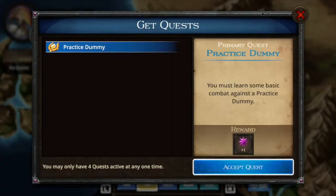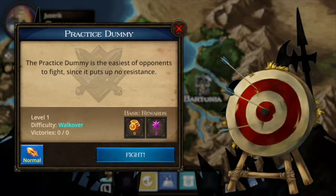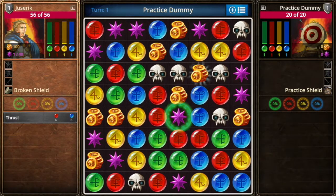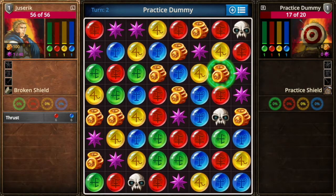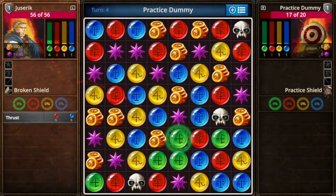Here you'll see the main game board. This game is unique from other match-three games in that you have to match jewels strategically based on what spell you want to cast. Skulls are your combat — each time you match three or more skulls, your opponent's hit points decrease. Right now he has 17 of 20 left; I'm at 56. This dummy won't fight back, so we're free to experiment. These colored jewels are collected in the top left next to your character's profile image.